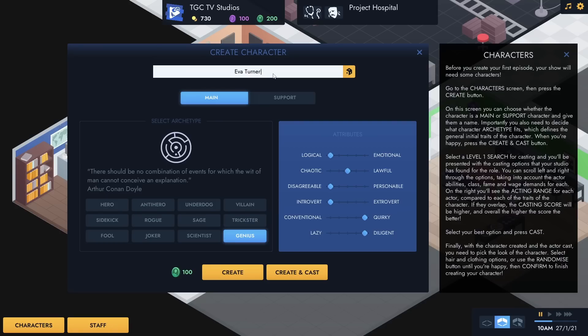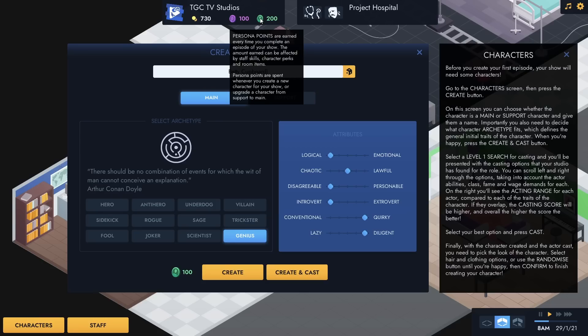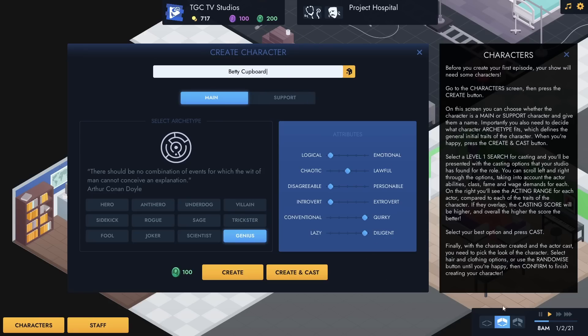I've got the best idea - we're going to go for Betty Cupboard. She can be a genius in this one. It's going to cost us 100 persona points - they're earned every time you complete an episode, and the amount earned can be affected by staff skills, character perks, and room items. Persona points are spent when you create a new character or upgrade a character from support to main. Is spacebar pause? Yes, I can confirm spacebar is pause. Now let's create Betty Cupboard.